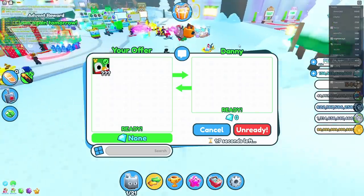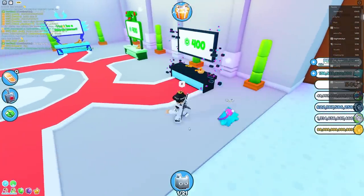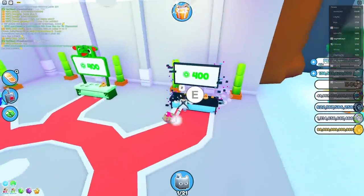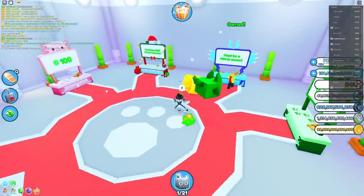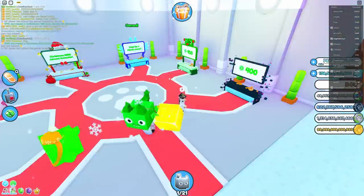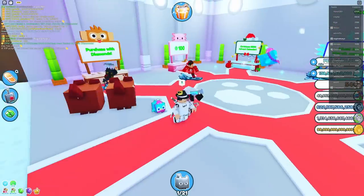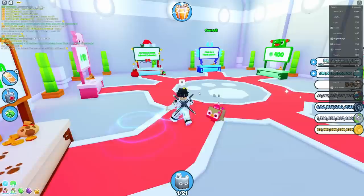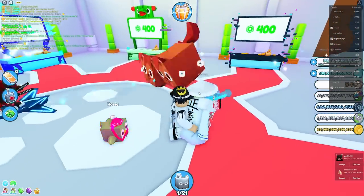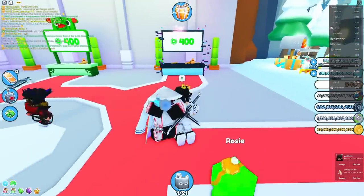I think you only get this pet by spending Robux. Oh wait, what's this? It's a new stand! Did they get rid of the old stands and replace them with new ones? There's a new Christmas advent calendar. I think the old stands just became limited or something. There's new stands — this is Robux. Wait, does that mean the old ones are like limited? That's actually cool. That's sick because I got the cupcake one — that means it's all limited and special now.